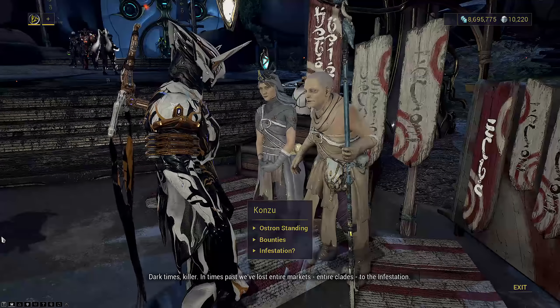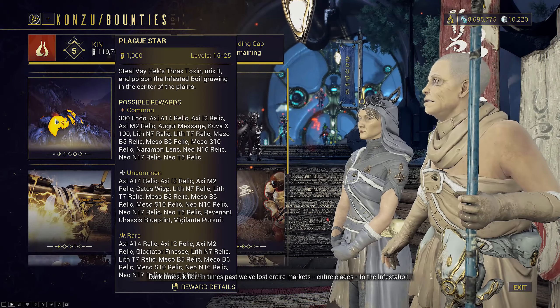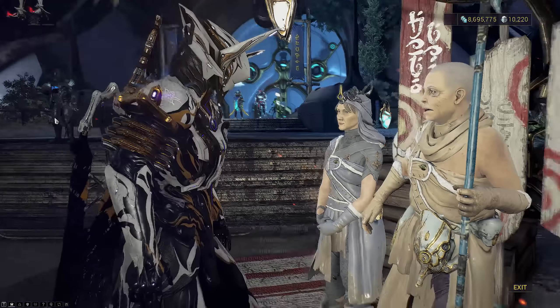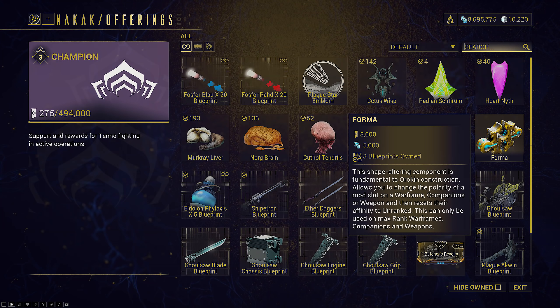The mission has a base operation standing score of 1,000 for completing it. You can get up to 1,000 extra standing each by mixing 4 Phylaxis and 4 catalysts, meaning the maximum score for a single run is 3,000 standing. Unless they've changed the price, Forma should cost 3,000 standing to purchase a fully crafted one — so 1 full max run equals 1 Forma. If you get good at using this guide, you should be able to run 6 to 7 full Plague Star missions per hour, meaning 6 or 7 Forma per hour.